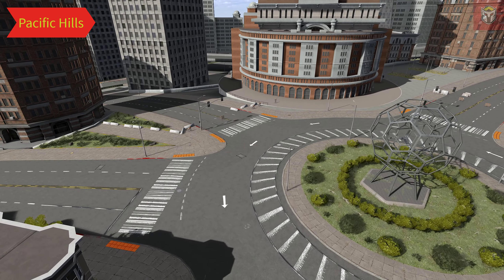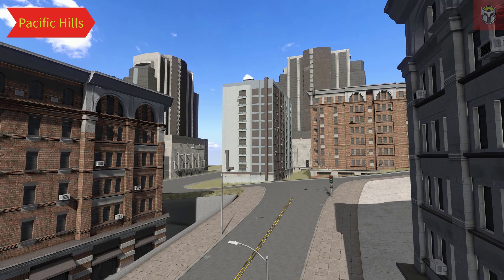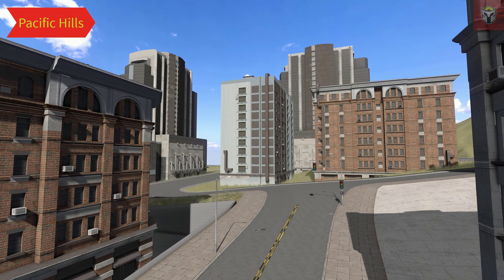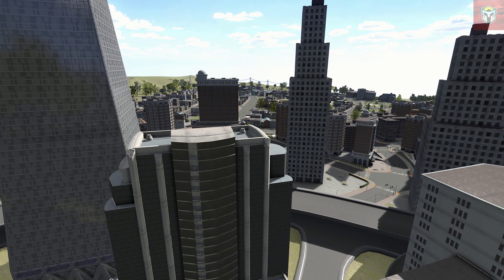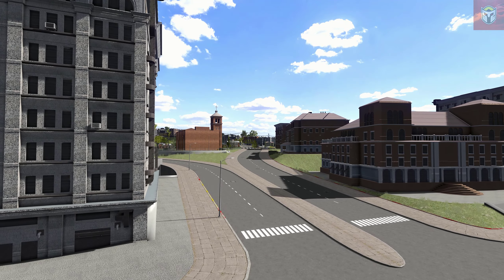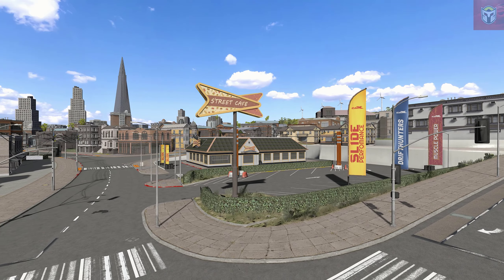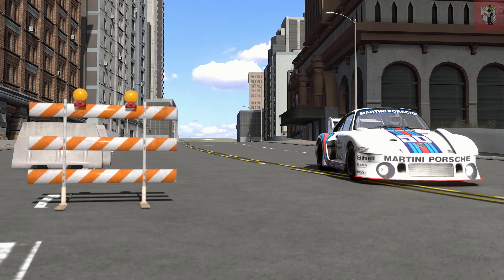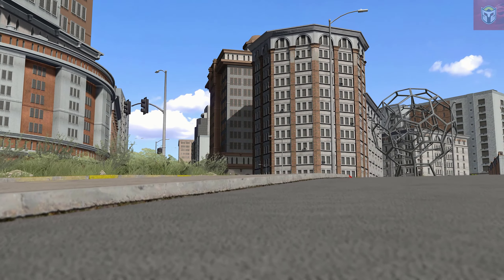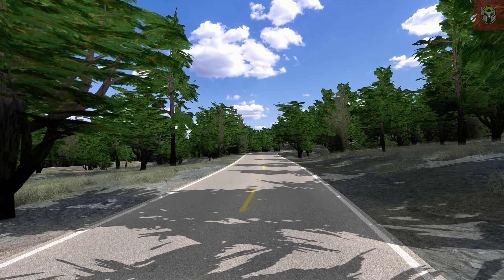Next up we have something again very different. This is Pacific Hills, by AFK FPV, at version 1. This is actually a conversion from CarX. I've got this at six or seven miles for the amount of road in the map. It's a great city map — it's only a portion of a city, but great for exploring. There are a lot of great details on this map and, as we're racing around in the Porsche, you can see some things you don't normally do on track days.